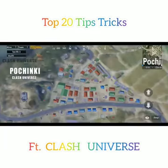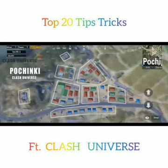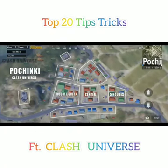It's good practice to give names to buildings while playing with your squad. For Pochinki, you can name them as: five houses, center, double green, triangle, six-pack, road across, church, and squad house.